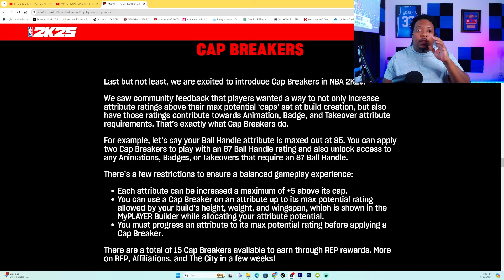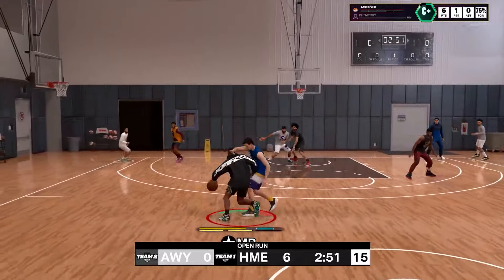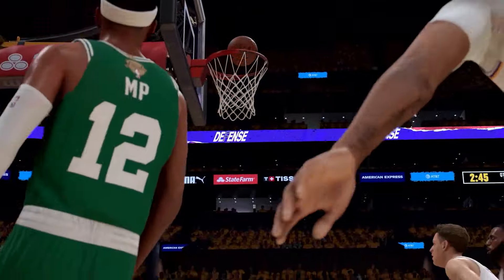But there's a way to finesse this — through cap breakers. For example: let's say your ball handle attribute is maxed out at 85. You can apply two cap breakers to play with an 87 ball handle rating and also unlock access to any animations, badges, or takeovers that require an 87 ball handle. Each attribute can be increased a maximum of five above its cap — so if it's at 85, you can take your ball handle all the way up to a 90.